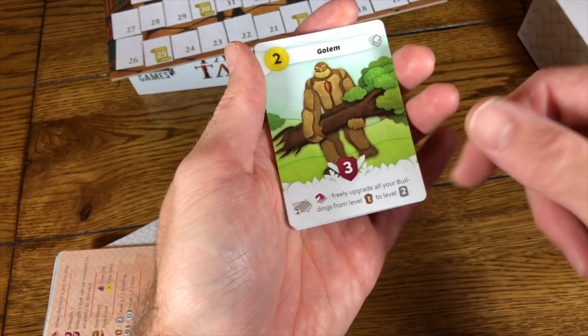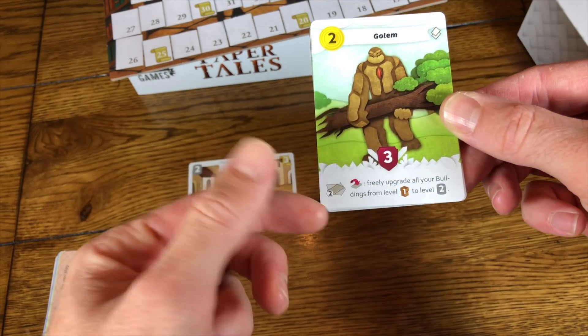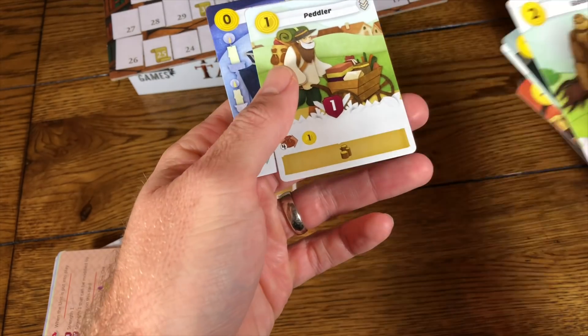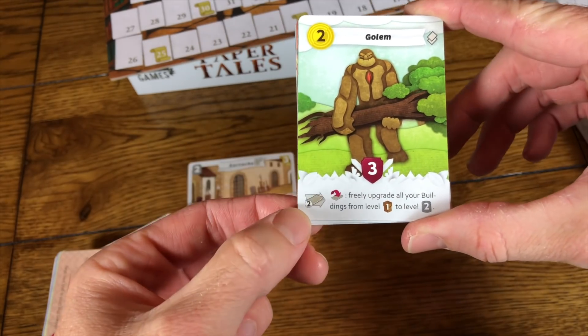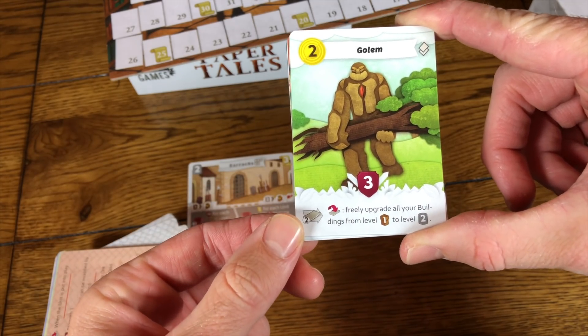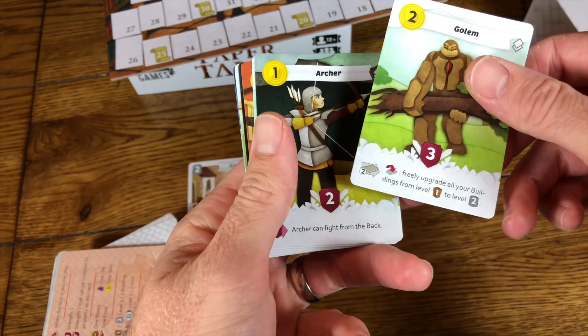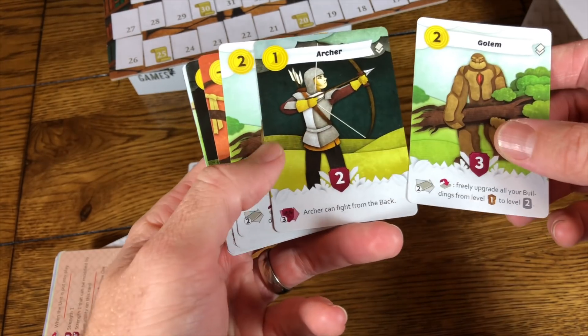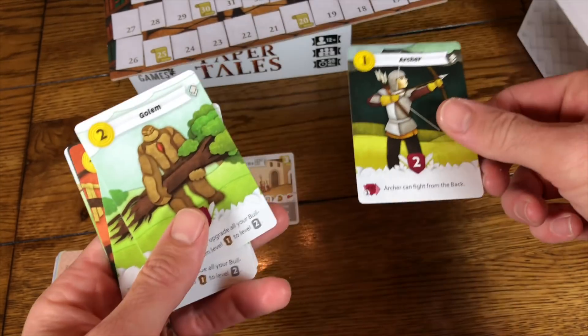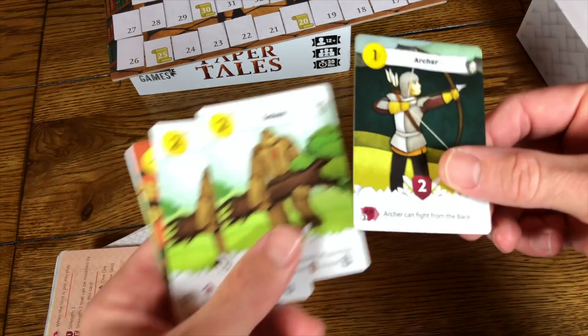This is the strength it gives in battle, and here is what it does power-wise or resource-wise — see the difference in color. For the golem, in phase two when you flip it over, you can freely upgrade all of your buildings from level one to level two — that's pretty awesome. This is an archer: he can fight from the back position in phase three, so he doesn't have to be in one of the two front spots.